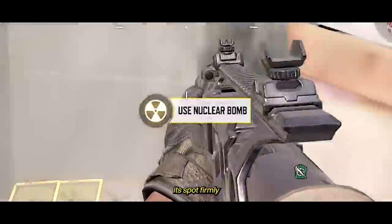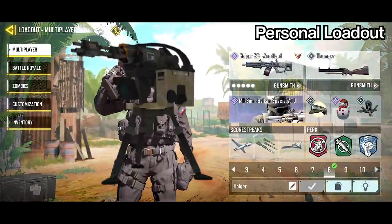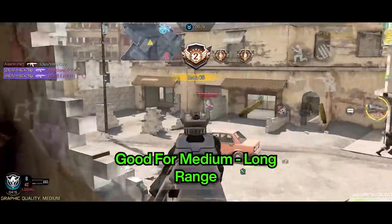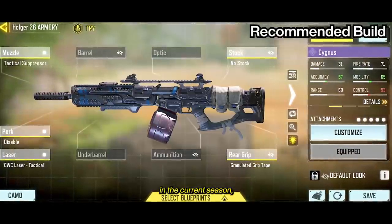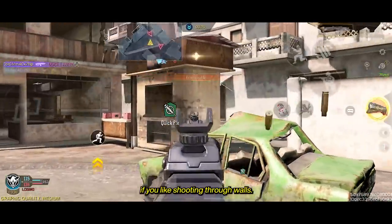Holger holds its spot firmly at number 8 on today's list. I use this loadout for playing like a sentry gun, taking power positions, and engaging gunfights from medium to long range. This classic build is still very viable in the current season, and you can use FMJ instead of Disabled if you like shooting through walls.